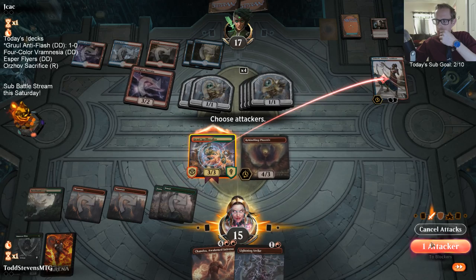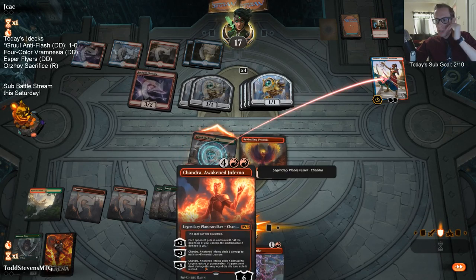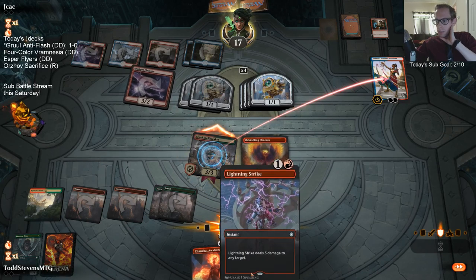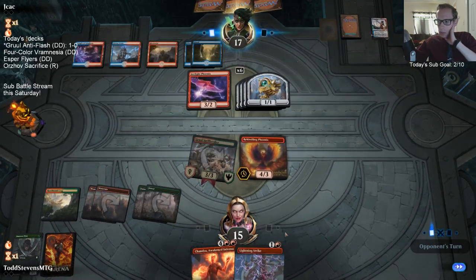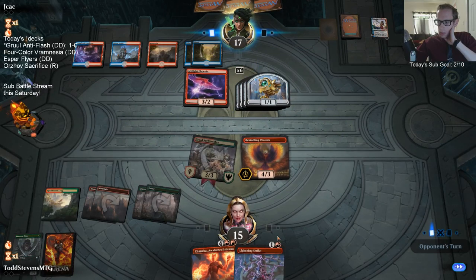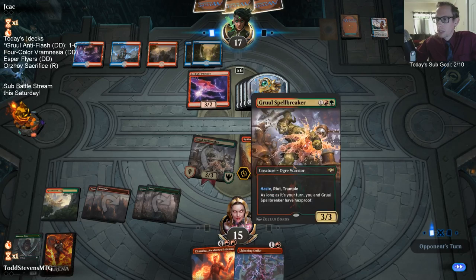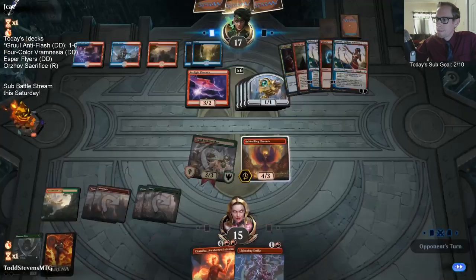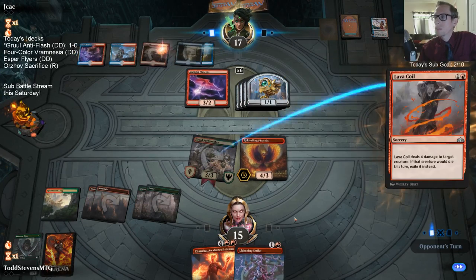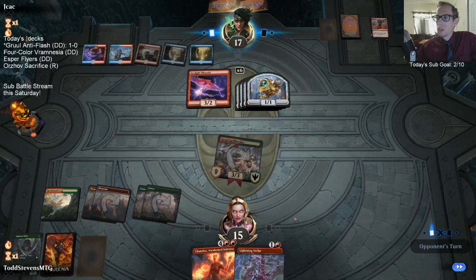Take out three of these things. We can have Chandra minus three, of course — certainly a little unfortunate. Our mana situation — one more mana would have been nice to be able to Strike and hold back Spellbreaker. All right, so they'd rather have their three tokens. Let's hopefully draw a land.